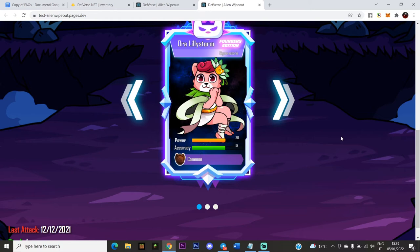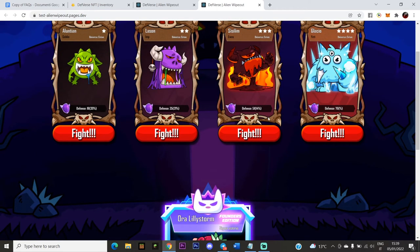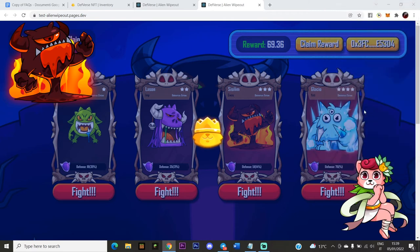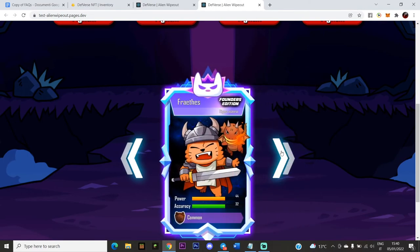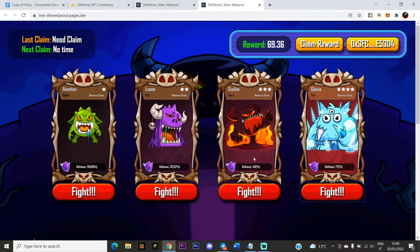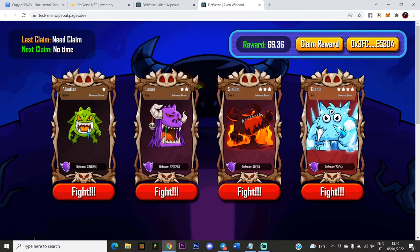Now I want to use Oralily Storm to attack Silim — she has 14% defense. MetaMask will pop up again for the gas fee per card. I lost again. Using Peders next. The attack stack bug is also shown here — usually when you have no attack stacks, it shouldn't let you attack. The bugs are slowly being fixed, which is a good sign.